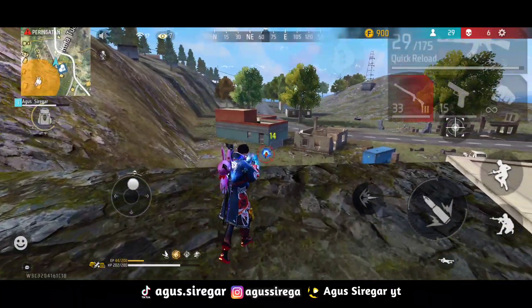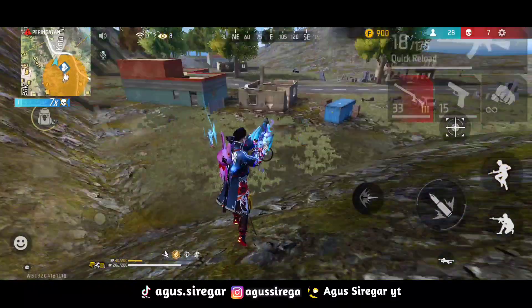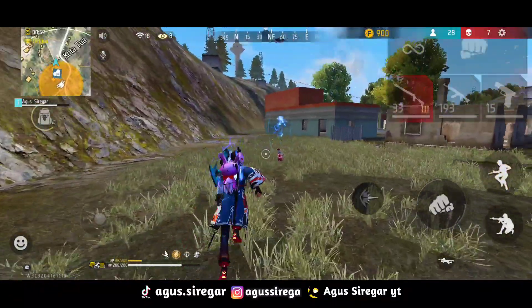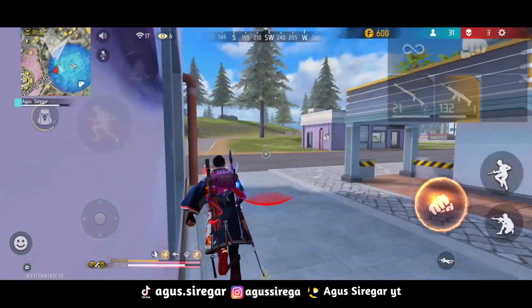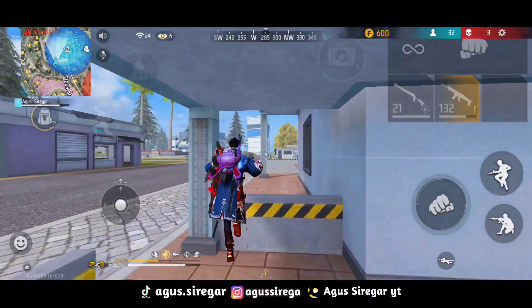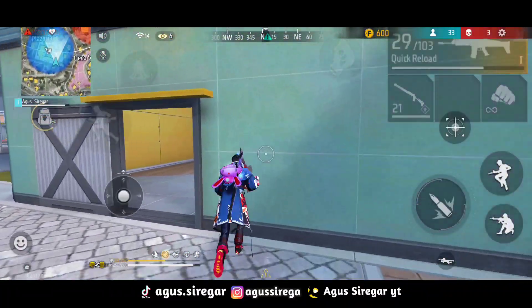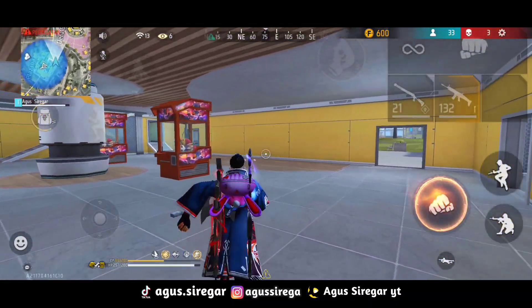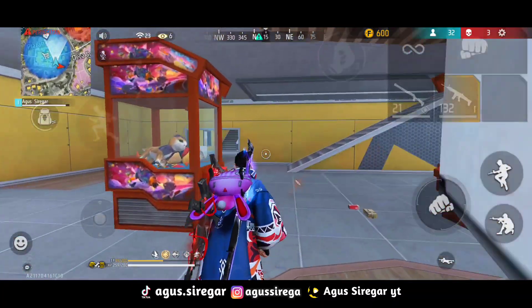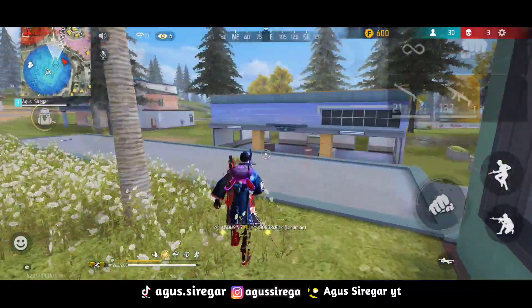Ditambah dengan Lequetta agar darah kalian semakin tebal, jadi nggak langsung mati ketika adu aim. Ditambah dengan Skyler, itu lebih dominan buat kita menghancurkan blue wall musuh yang ada di depan ketika adu aim. Dan juga ditambah Kelly agar pergerakan kalian lincah, baik jarak dekat maupun jarak jauh, kalian bisa menjaga jarak ataupun mengejar musuh.